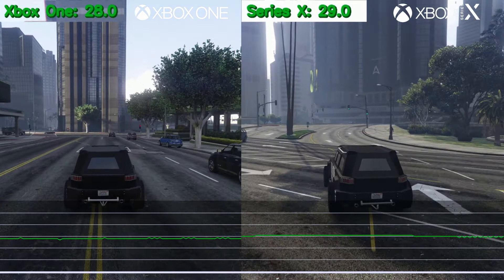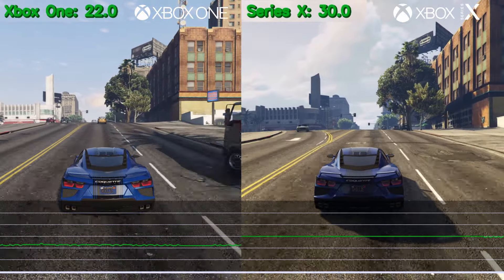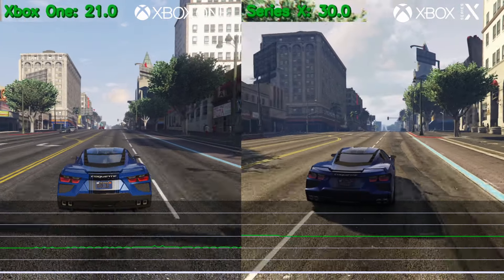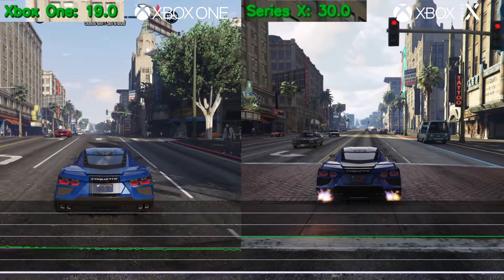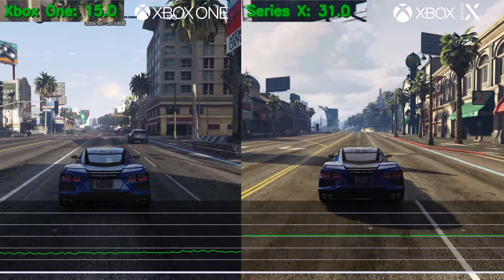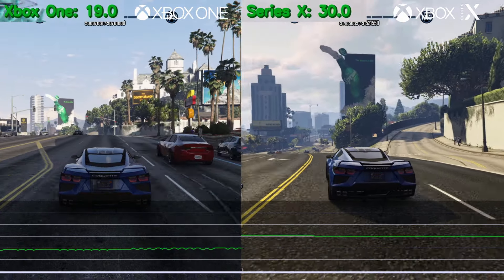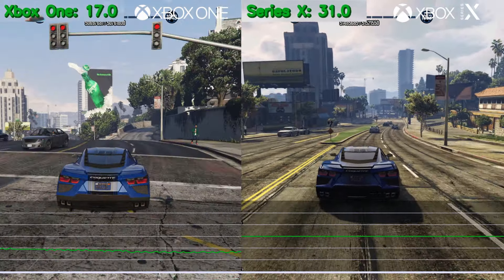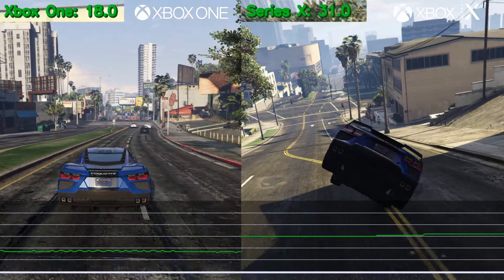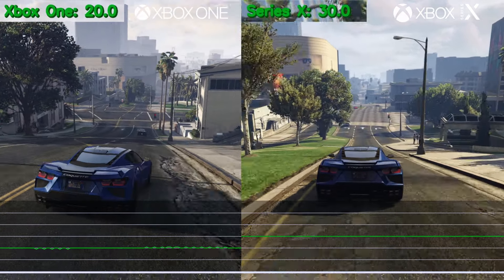Let's stress the system even more and perform that exact same test drive in a public lobby of over 20 players, this time with a vehicle change to spice things up. The Xbox One really struggles in this sequence, dropping as low as 15 frames per second just from driving at a slow speed in a public lobby — a borderline unplayable frame rate. So low that it will affect your inputs and the overall responsiveness of the game will be noticeably worse. Even outside that busy street in a public lobby on the Xbox One, you're getting an average of around 20 FPS, which is just not good by any means.